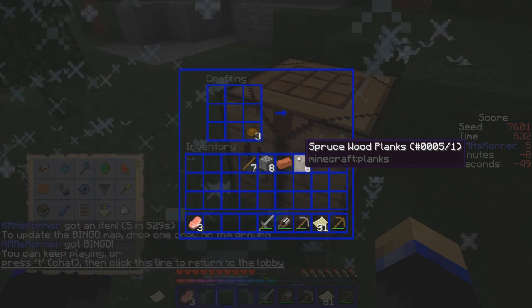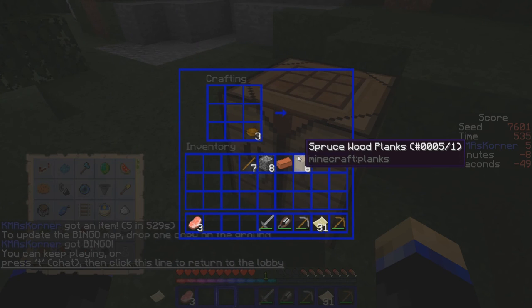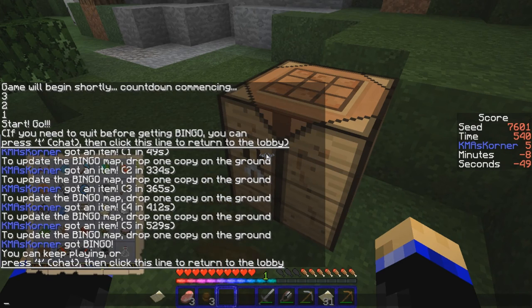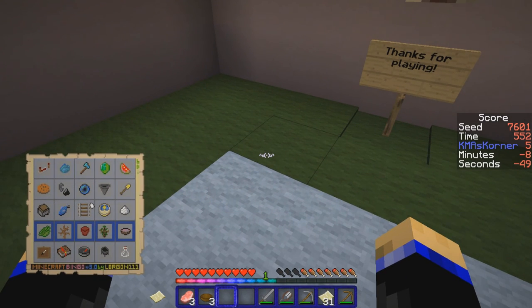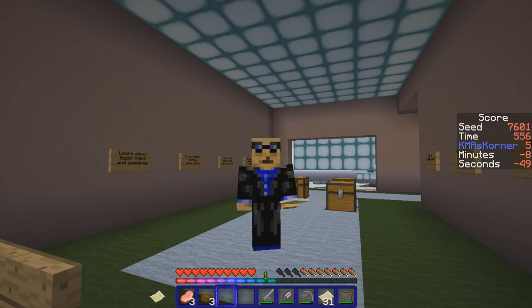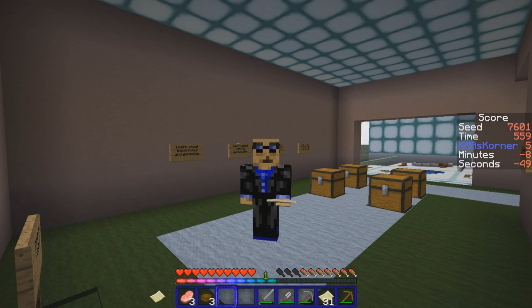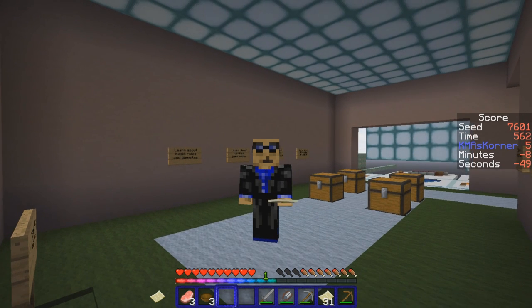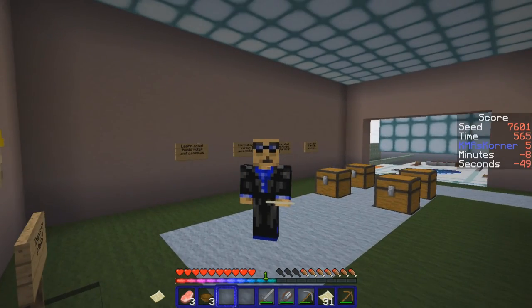Eight minutes and 49 seconds — not the best score in the world. Let's TP to the coordinates and put a backslash in the front so we look like we know what we're doing. Eight minutes and 49 seconds! Thank you for watching this episode of Minecraft Bingo, seed number 7601. The challenge: get this done in eight minutes and 49 seconds. Good luck, guys!